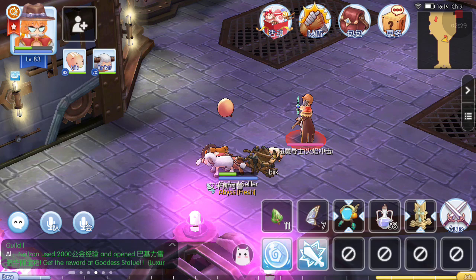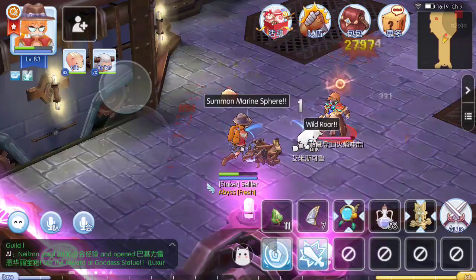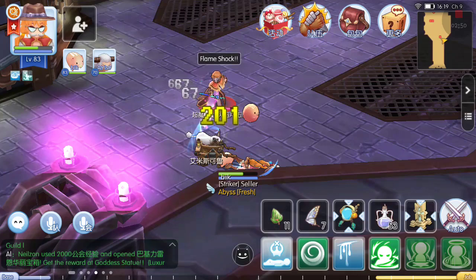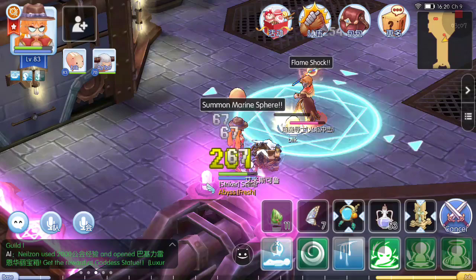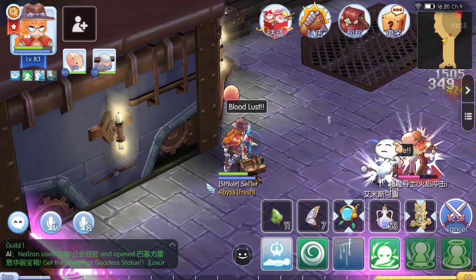Okay, we're just gonna provoke, then Amistir will provoke it and we can rest. As you can see, Amistir has full HP now. You must also use mediumship. Now we're gonna use the bloodlust.